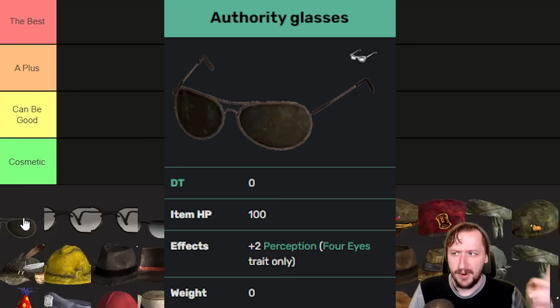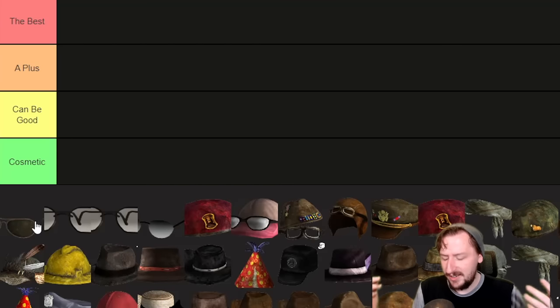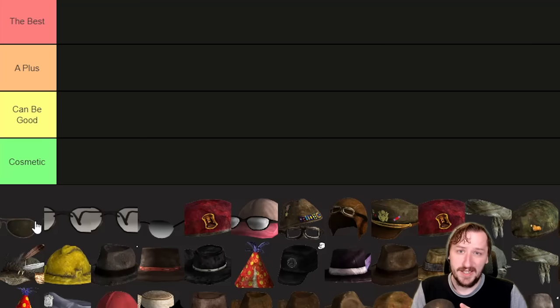I have a whole video talking about why Four Eyes is a terrible trait and you probably should never take it unless you're going with a very specific build, like maybe an almost perfect character. The regular glasses' plus one perception is nice. You can get these right at the start, they're all over the place. This gives you plus two to your explosives, energy weapons, and lockpicking. Lockpicking is probably the big one for most players. So these I would put in the 'can be good' tier — you're probably going to swap them out for unique glasses or a helmet.